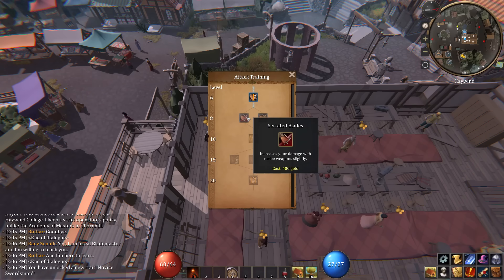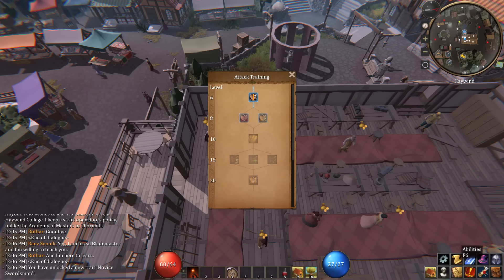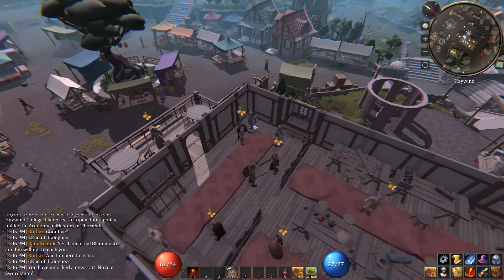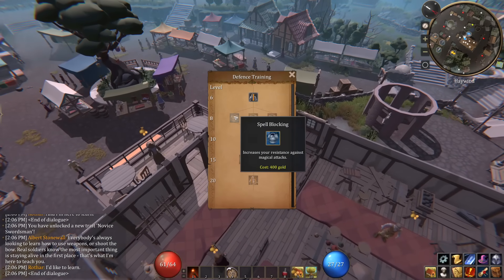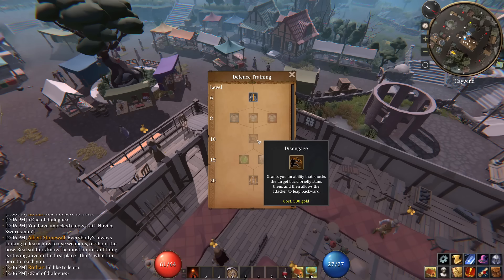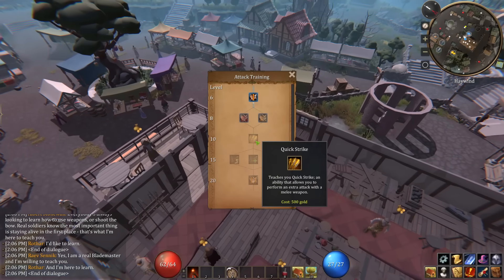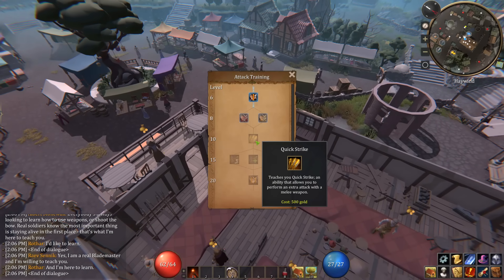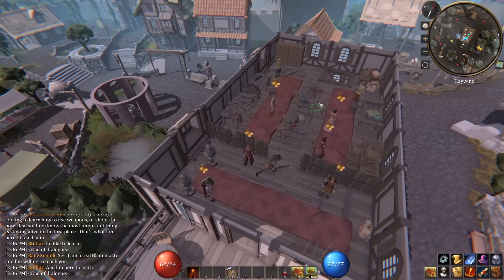We've also got serrated blades over here — increase your damage with melee weapons slightly, increase your accuracy slightly. I don't really have any money left, so I'm gonna have to make some cash around here. What did the defensive guy have? Are these mostly passives? That'll be a little bit of a bummer if they're mostly passives. It looks like we can get Disengaged — I can stun an enemy and then leap backwards. In the attack trainer further on there's a Quick Strike where I can do an extra attack with my weapon, but I've gotta earn some cash first.